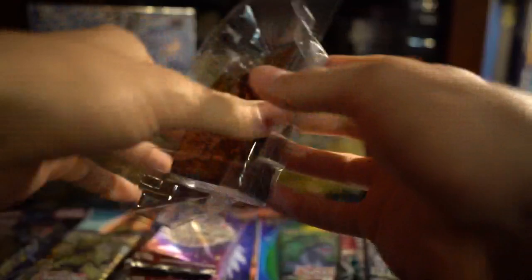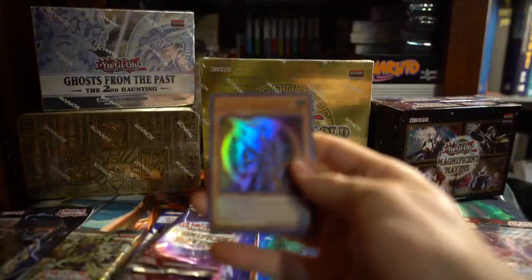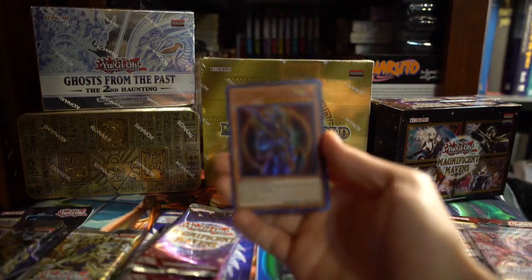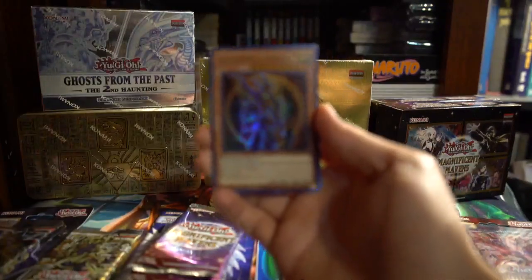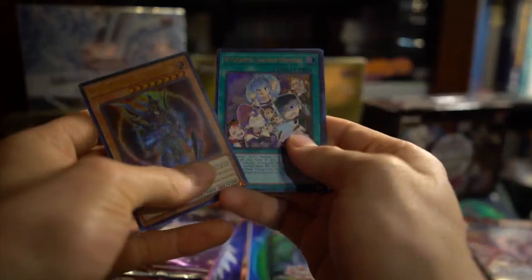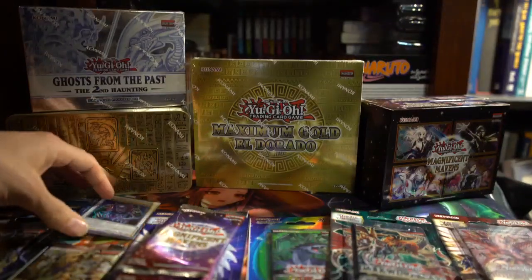We've got a Kagari set of sleeves. I'll crack these open and use them in the meantime. First set, we've got Magnificent Mavens — we'll open up one of these display boxes, then crack on into one of the blister packs. We got a Black Luster Soldier — I don't know how to get it to focus. There we go. We got a Black Luster Soldier, Witchcrafter, Sword Soul, Witchcrafter, and Gashikuduro the Skeletal Mayakashi.